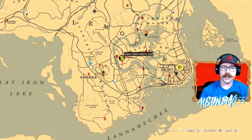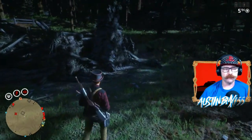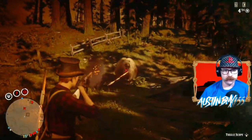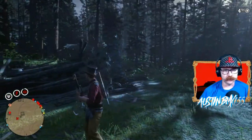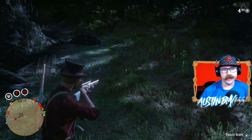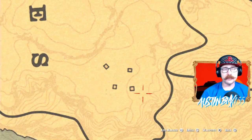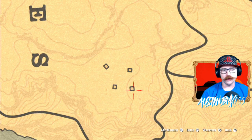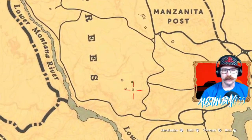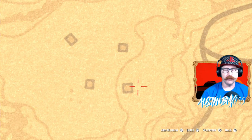Your vulture egg on a group C day should be right here in Tall Trees at the four houses. Watch out for bears and cougars here as well, but on a group C day there should be a vulture egg nest inside a stump right here. This is the four broken houses in Tall Trees right here on the map — your vulture egg should be right next to this house. Just make sure to watch out for the bear and the cougar.